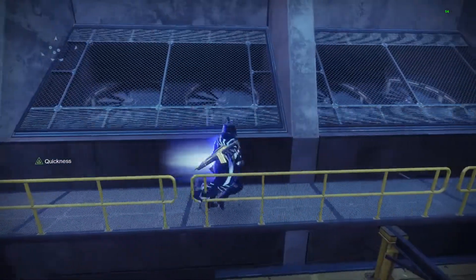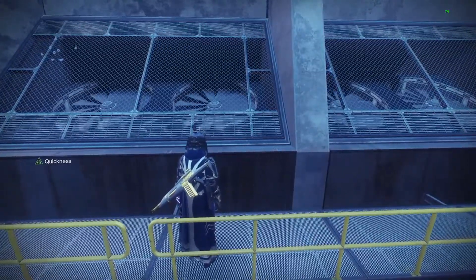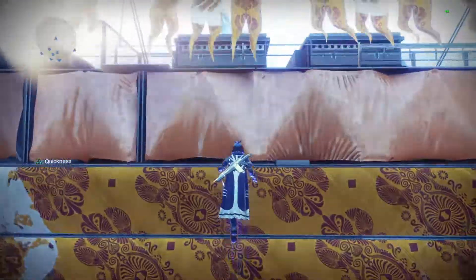So you go ahead and come to these fans after you get your floor is lava challenge completed. What you're going to want to do is run at the fan and jump right before you hit the wall — just bam, real quick — and it's going to launch you over this railing.